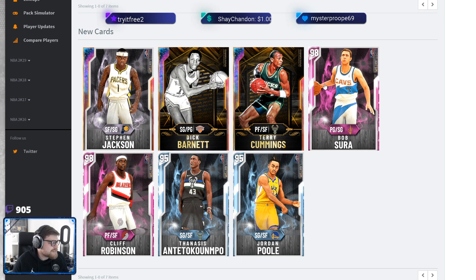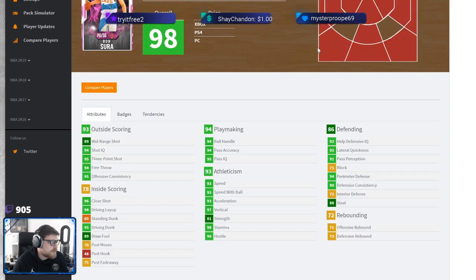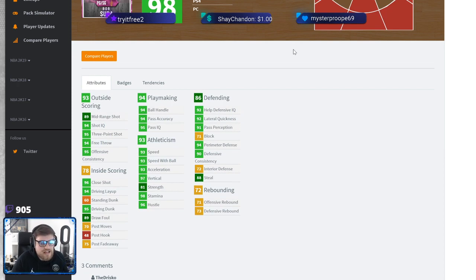Next we're on to what is probably going to be one of the most interesting cards — Bob Sura. I called Bob Sura being a god before the game came out, literally about a week before, because I knew he was a three-point contest and dunk contest participant and an Emerald token reward. His stats: 95 three-point shot, 94 shot IQ, 94 ball handle, great speed, great defense — and as a 6'5" point guard he's not gonna be bad. Interior defense isn't terrible either.